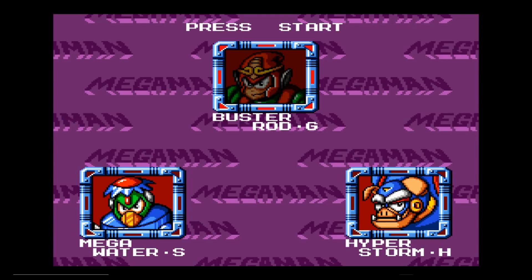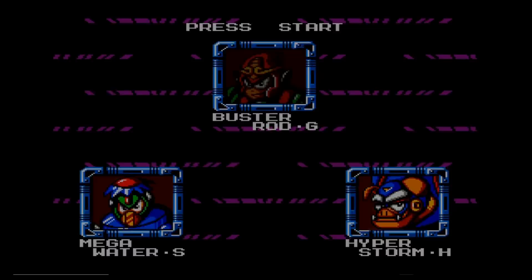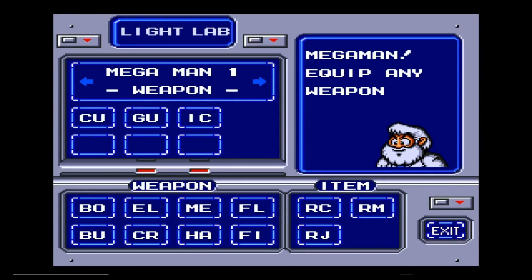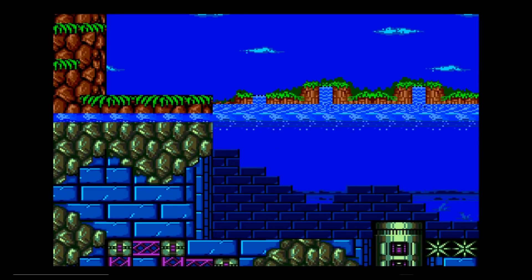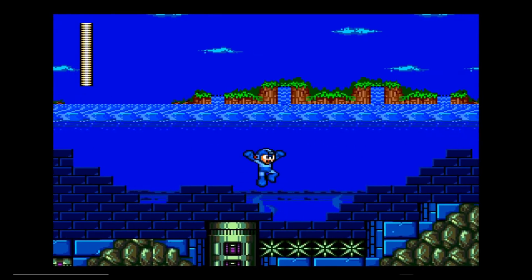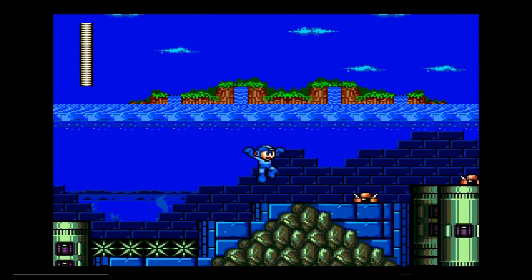The next one coming up is Mega Water S. This guy is based off of Sha Wujing, also from Journey to the West. We're going to stick with the same loadout throughout the entirety of Wily Tower.